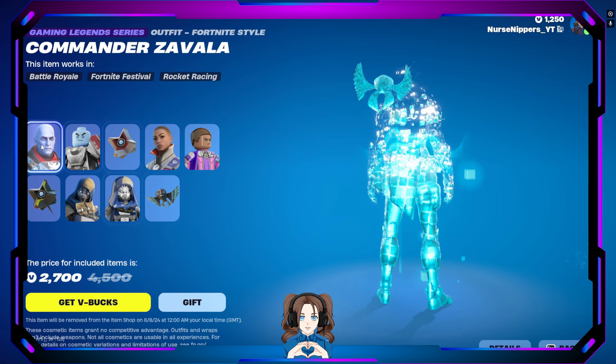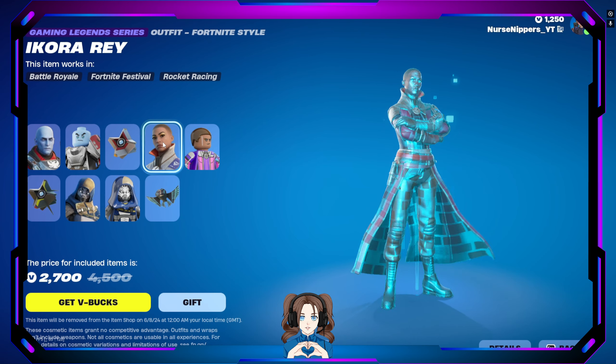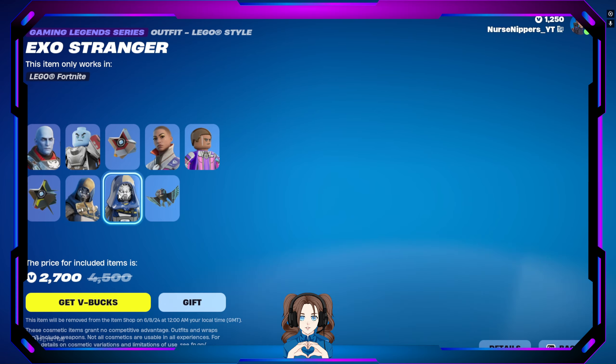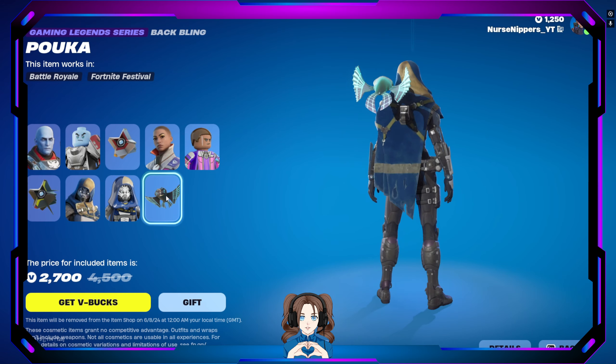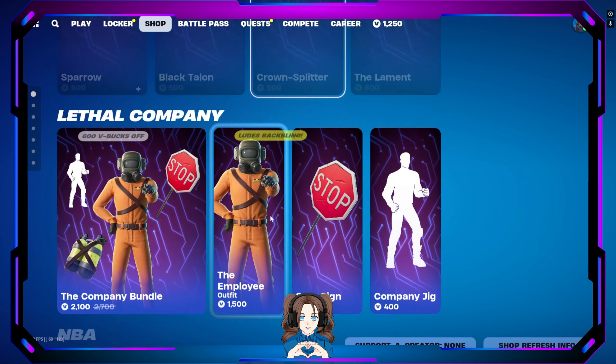We still have the Destiny 2 skins with Commander Zavala, Ikora Ray, and Exo Stranger. And there's a cute little one too. Moving on, we've got some good stuff for them as well.